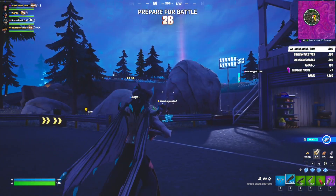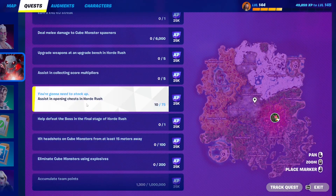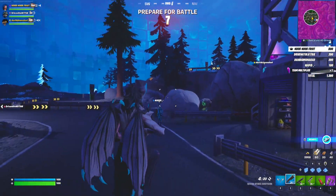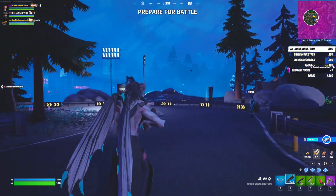As we wait for the battle to start — which starts in 20 seconds — we're already completing the 'assist in opening chests in Horde Rush' quest. I opened four or five chests and it's 10 out of 75. There's also 'accumulate team points' — this one will automatically complete itself as you play. Deal damage, kill zombies, and the points accumulate.